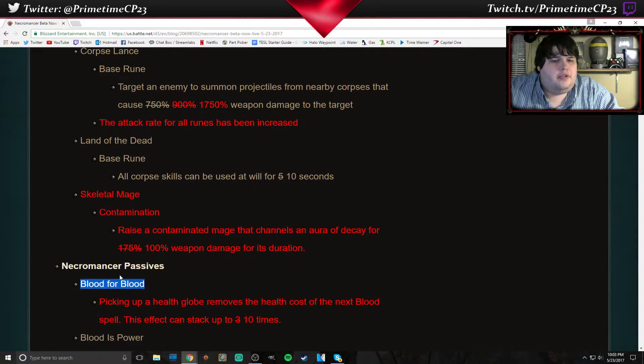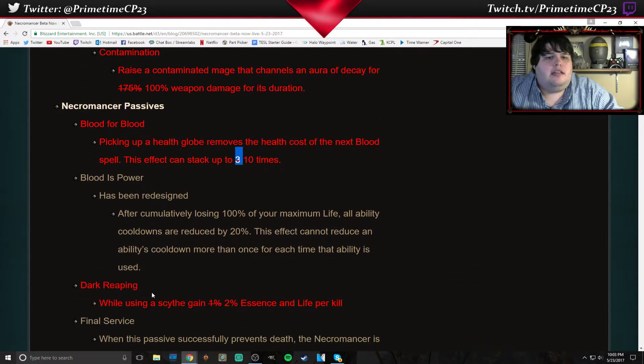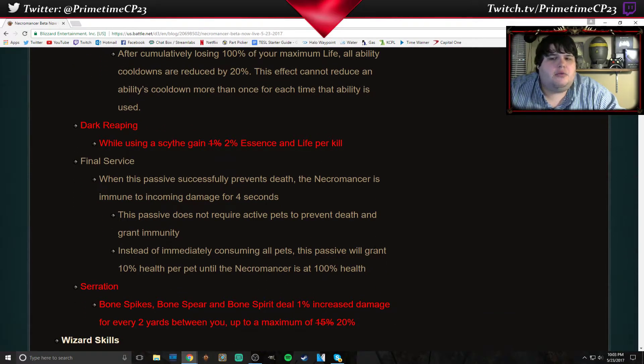Blood for Blood has been buffed — picking up a health globe removes the health cost of the next Blood spell. The Spect passive can now stack up to 10 times instead of 3. That's going to be good for the Blood set and the Tragul set, which has also been changed quite a bit. The Dark Reaping passive — while using a scythe, gain 2% additional essence and life per kill instead of 1%. It's a buff on something that was not seeing use, so it's a win.